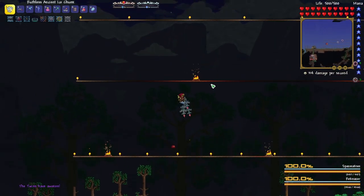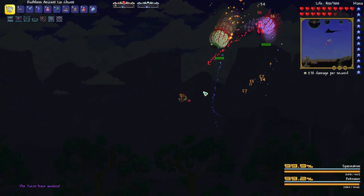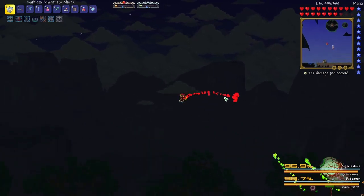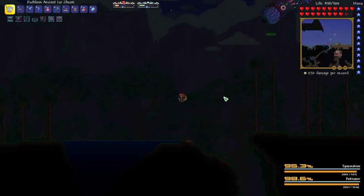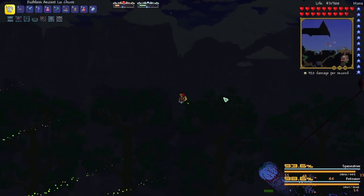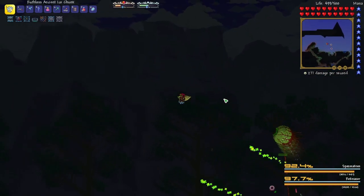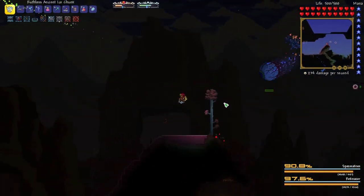This time I want to go ahead and try fighting the eyes — the Twins — and see if we can do damage to them. That's my main thing. If we can land hits, we'll be fine. If we can get a consistent pace on this boss where we can land some hits, then we can just beat them across the world and we'll have Adamantite unlocked.